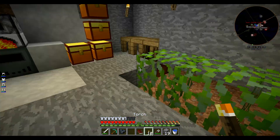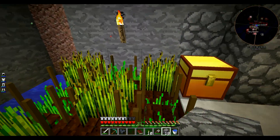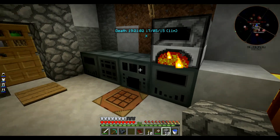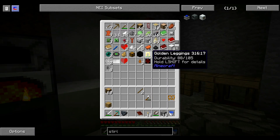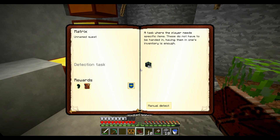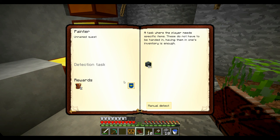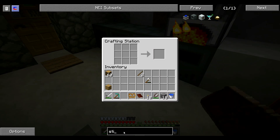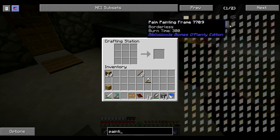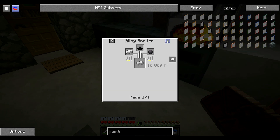Bon, ce n'est pas grave. Ils vont courir partout. On va clôturer ici. Je ne sais plus où j'en étais, ça m'a perturbé, les chats. Qu'est-ce que j'allais faire... La Painting Machine. Je pense que je ne l'utiliserai jamais, mais bon. Là, il faut faire de l'Electrical Steel — ça ne va pas me plaire. On verra ça un peu plus tard.